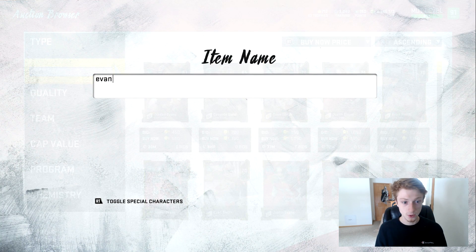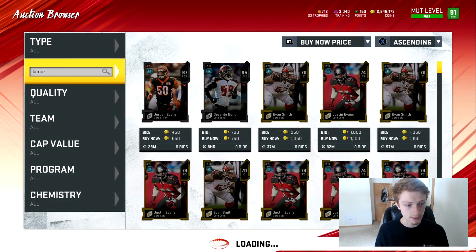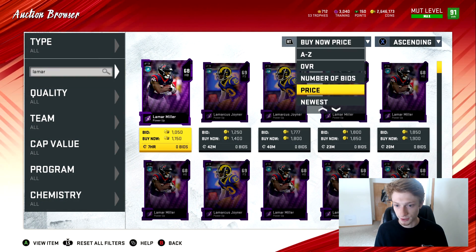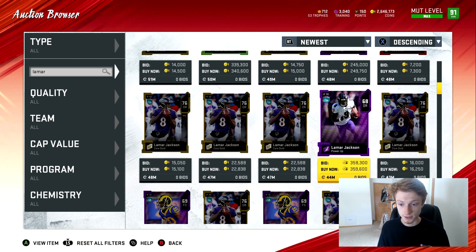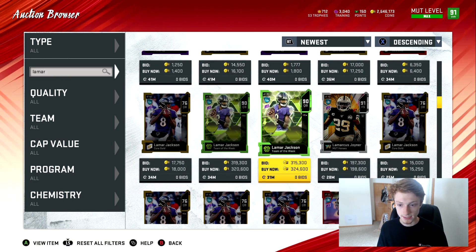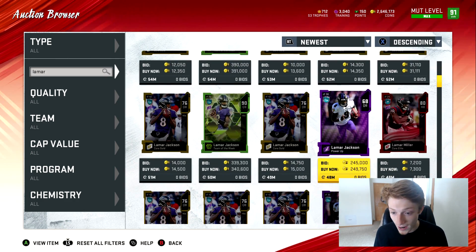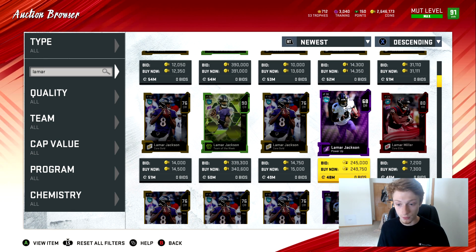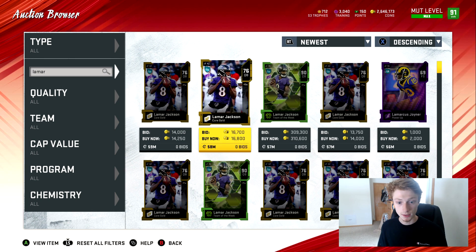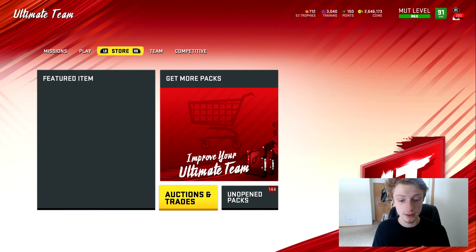Let me go to Lamar Jackson real quick. If we pull Lamar Jackson, we are absolutely winning. He's a 68 overall and he's going for 250k — that's insane. People are definitely buying that too; I saw a couple earlier and they all sold. Him and Evan Ingram are probably the most sought after, the best ones you can pull.